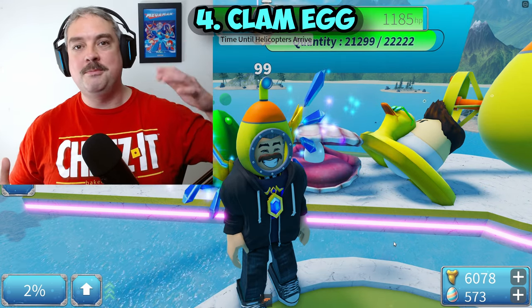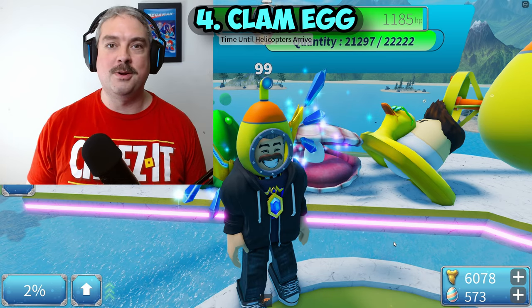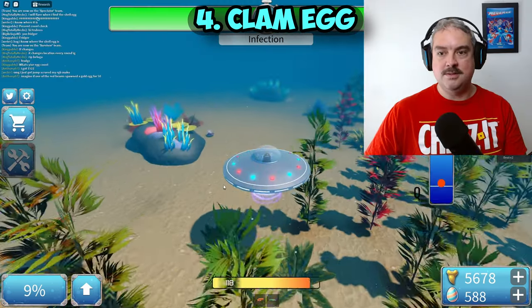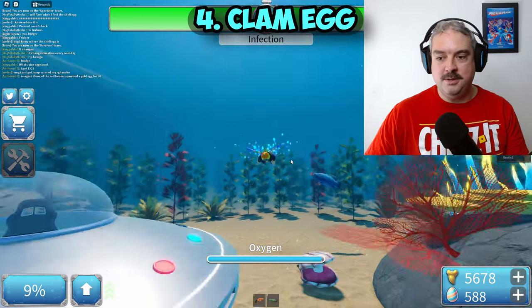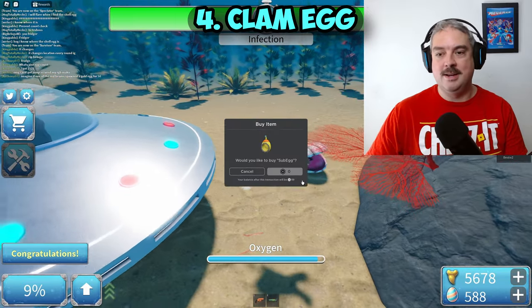Now onto the clamshell. It spawns randomly underwater, so what you're going to want to do is get into a submarine and search for it. I found it right next to the sunken pirate ship — that was no problem to find. Here it is, guys. You just got to keep your eyes peeled. That's what it looks like, and you just swim down and collect the pearl.